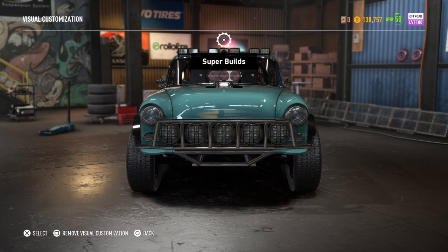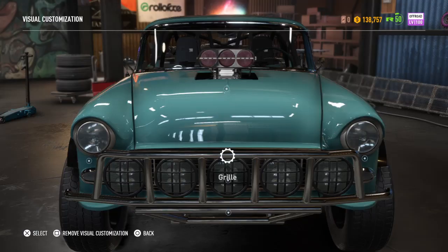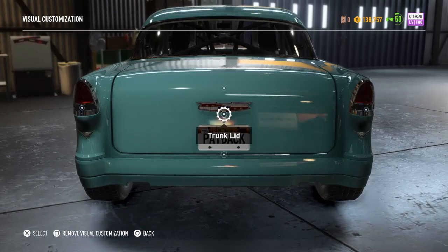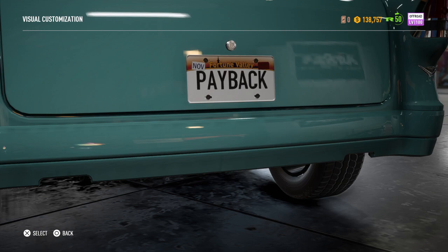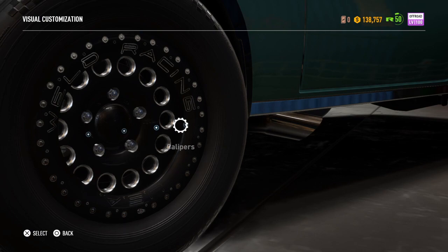Then you're going to make the super build, which is why you need level 300 — you can't make a super build until level 300. You're going to remove the light bar, then take these headlights and make them blacked out. These tail lights change for some reason. Then remove the spoiler, make the trunk lid — that trunk lid. The hood is already going to be fine. For the license plate, you're going to put D-R-T-Y-B-O-Y, which spells 'dirty boy'.